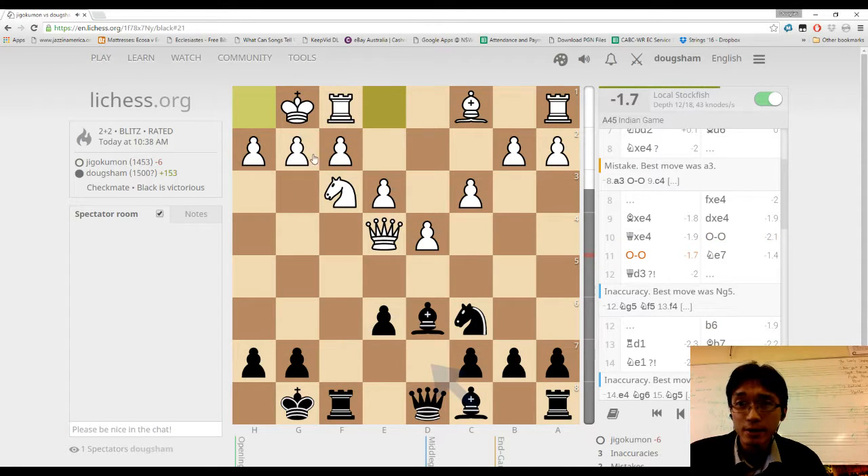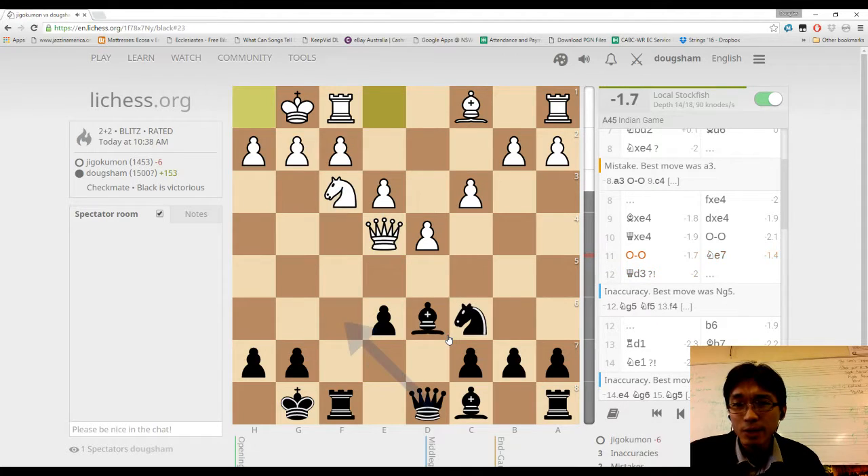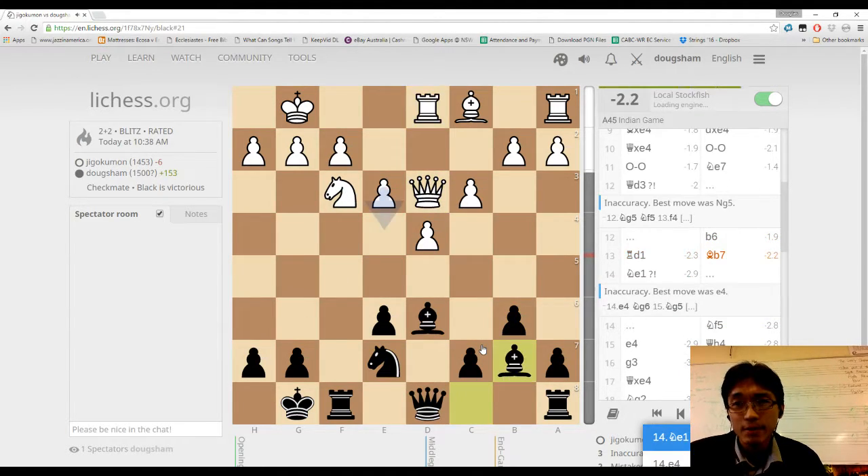He castles right into it. The computer's already liking my position here because he's lost a piece for nothing. Now, I could have been more active here instead of taking it slowly. I wasn't a fan of this move — that looks like it was going backwards. I think what I could have done is try to get my queen in quicker, like what was suggested — maybe even sacrifice something. Somehow progress a bit quicker; that seemed a bit slow to me.